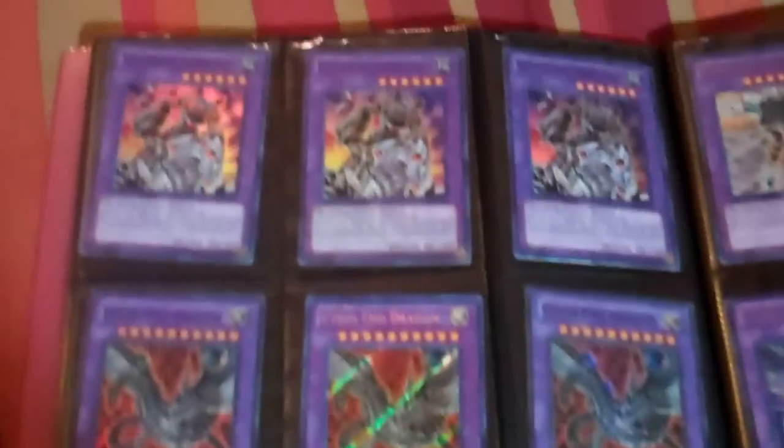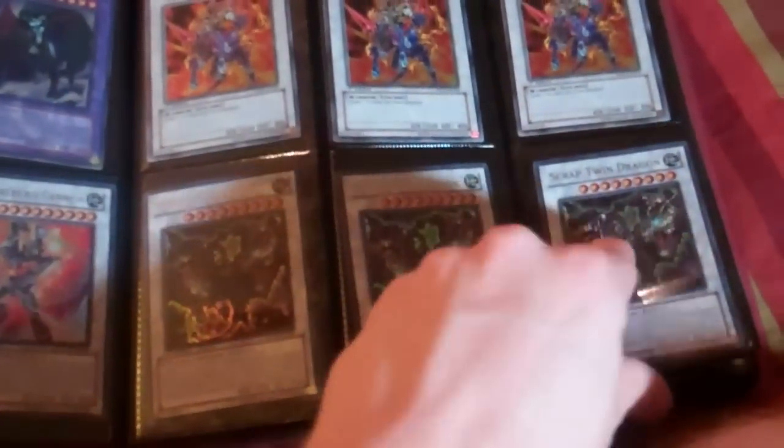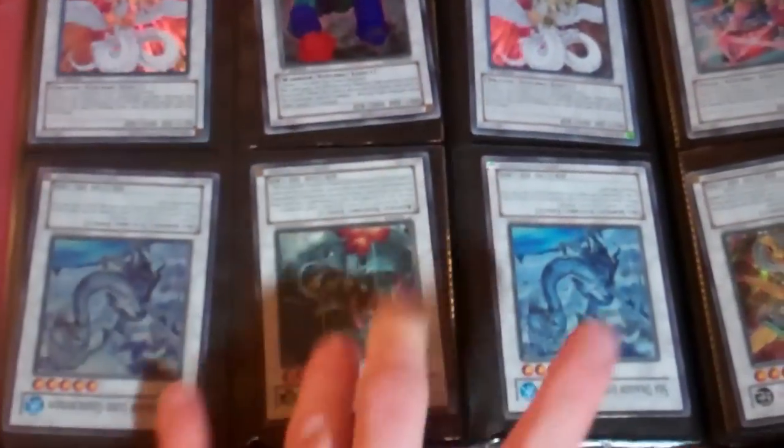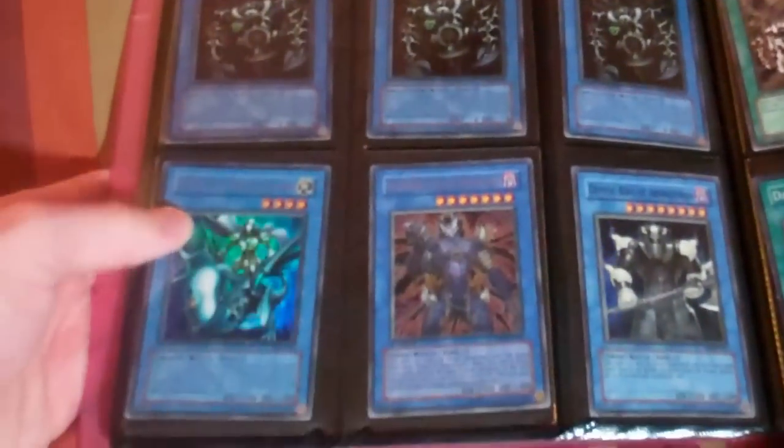Three for two on Herculinos, three for two on X-Habril Wayne. The upside-down cards have play wear or damage. Those are Ultra Proving Grounds. Three for two on Smoke Signal.